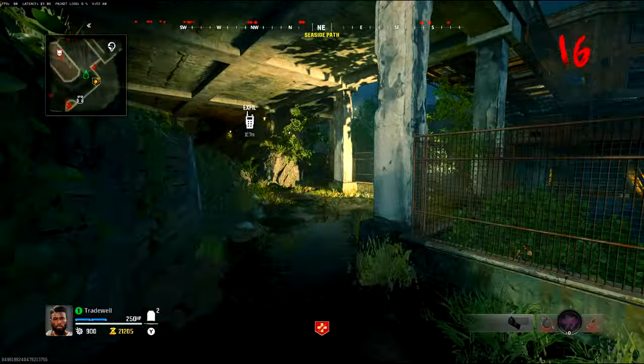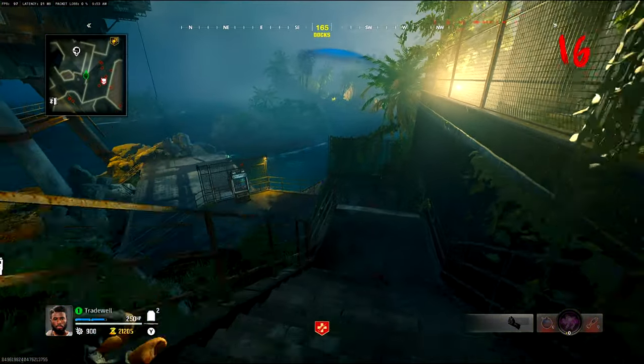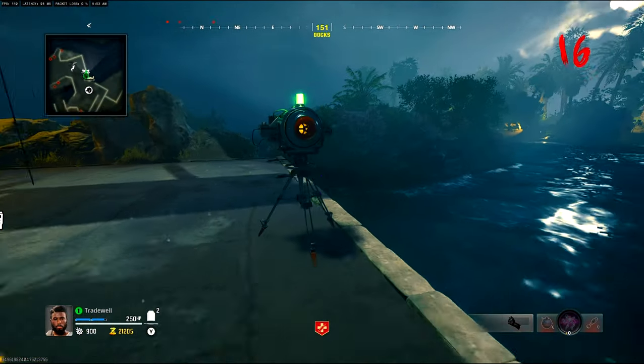Once you're in the map, in Terminus, you're going to make your way down to the Deadshot Daiquiri area, where you are going to come down to the stairway here, and then you are going to spawn in a boat.